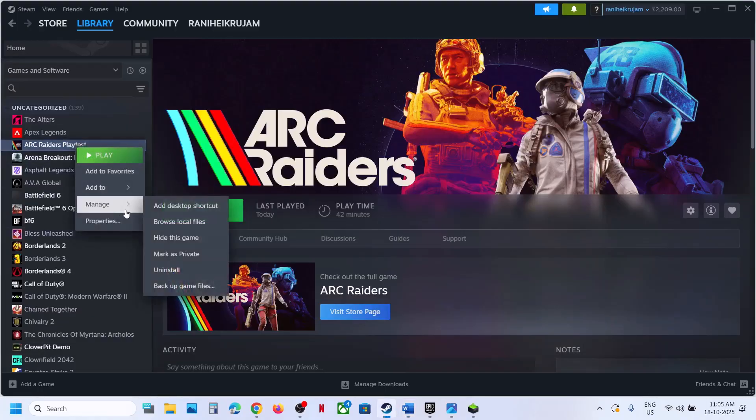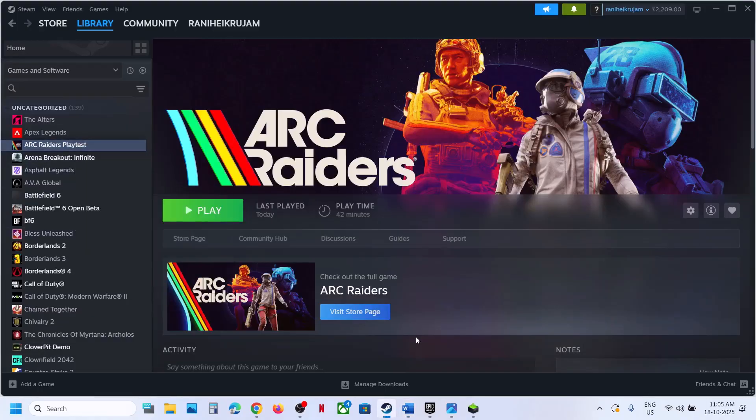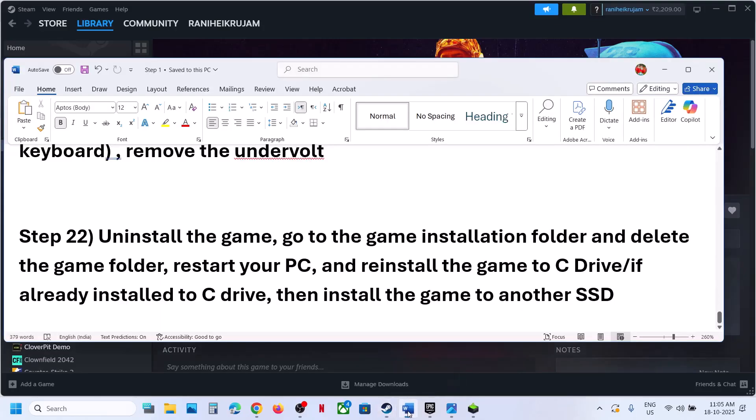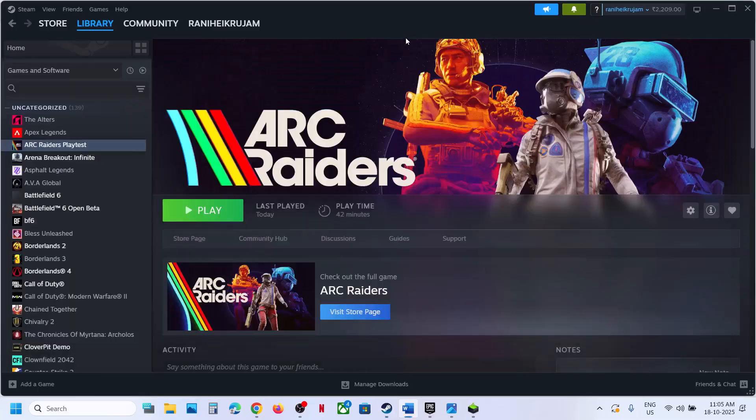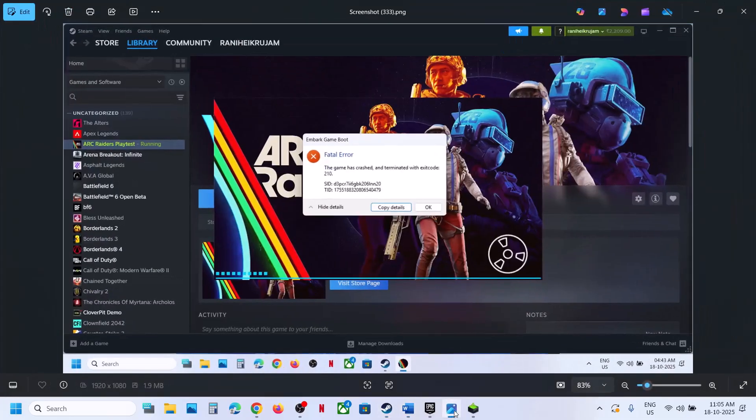The last step is to uninstall and reinstall the game to a different drive. If nothing is working, uninstall the game, go to the game installation folder, delete the game folder, restart your computer, and then install the game to the C drive. If the game is on D, E, or an external drive, try installing to C drive. If already on C drive, try installing to another SSD. One of the steps shown in this video should help fix this error. Thank you for your time — please like this video and subscribe to my channel.